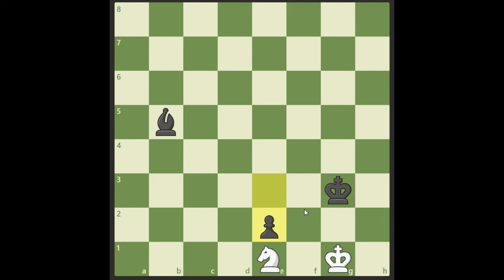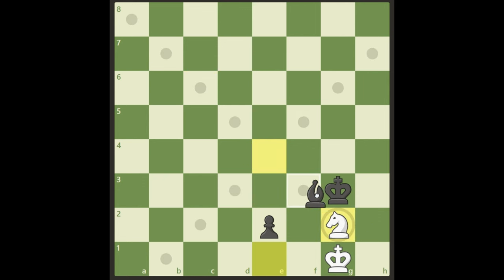The pawn is pushed and now we cannot come closer with our king — we have to defend with our knight. If black plays correctly, Knight g2 or c2 doesn't really matter; black plays Bishop to c6, the knight has to go back, and then black has the great move Bishop e4, really fencing the knight in. Looks like an easy win now.